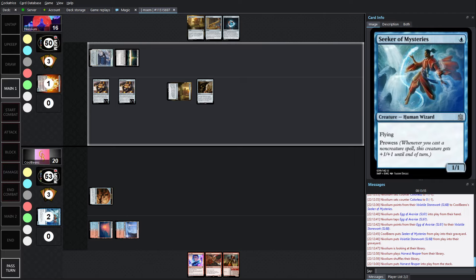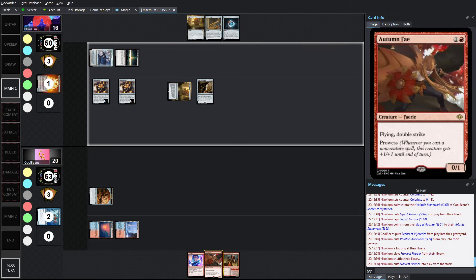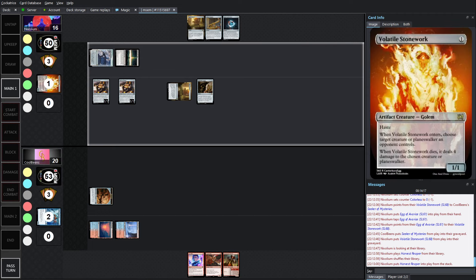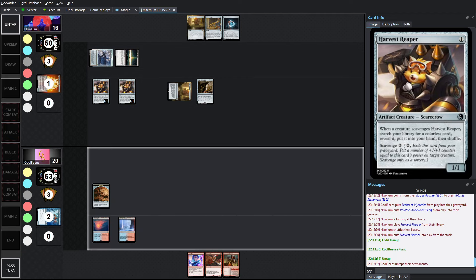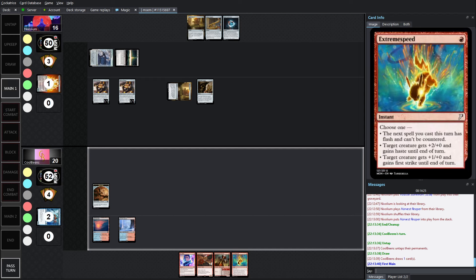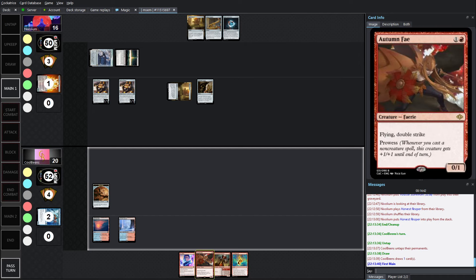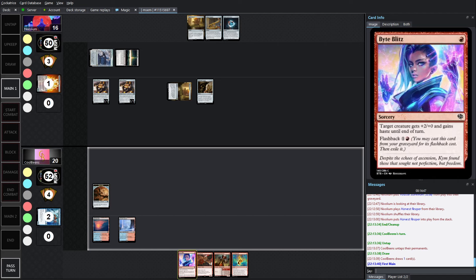That took off essentially what was going to be 2 points of damage off of next turn. Autumn Fae Bite Blitz is still pretty good — you're going to go 1, 2, 3, then Double Strike, 4, 5, 6. That puts Nyx down to 10, and then the next turn you can do more. Cool Beans draws an Extreme Speed — that's a 1-mana version of Bite Blitz: plus 2, plus 0 and Haste. Can also give First Strike or Flash and can't be countered. The fact that we have a second instant or sorcery here is quite good.